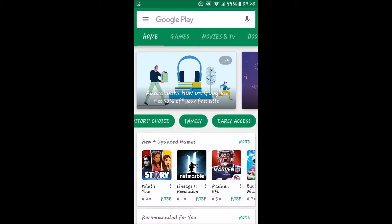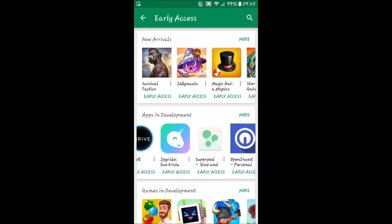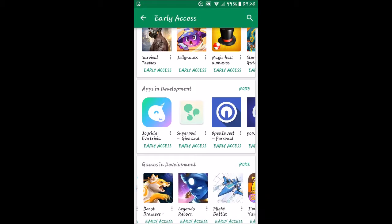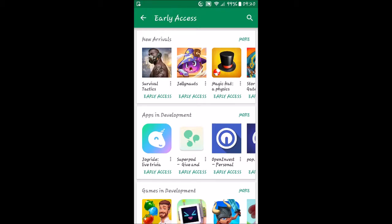Here we are at the Google Play Store. We'll scroll over to Early Access and there's a list with a handful on each line. There's going to be a lot more games as you can see, and these lines don't have everything — there's a 'more' button in the top right corner of each line. We've got New Arrivals, Apps in Development, and Games in Development.